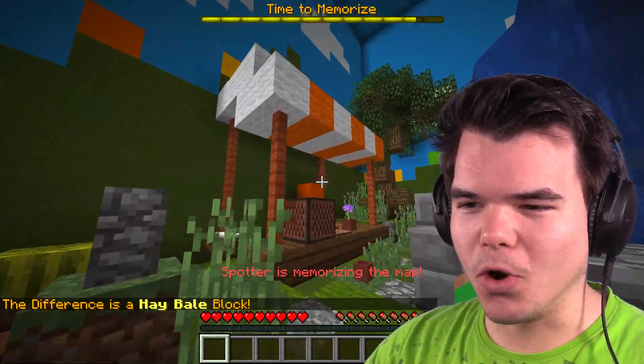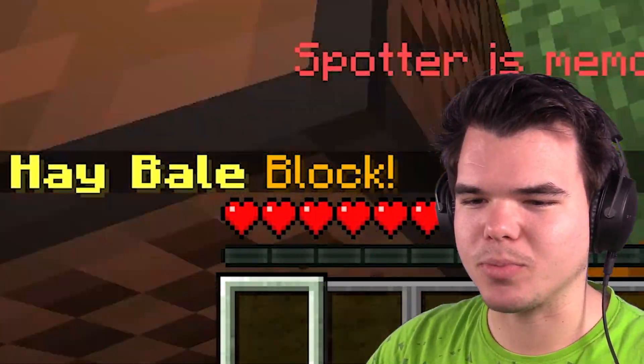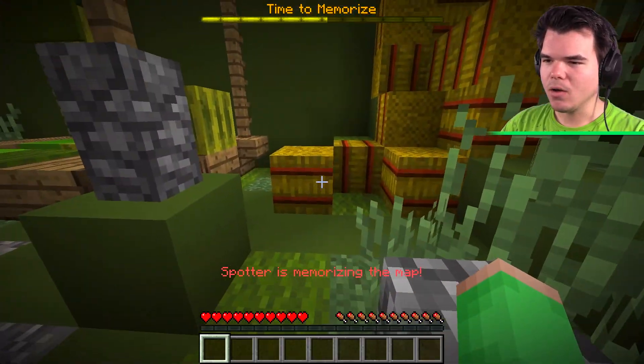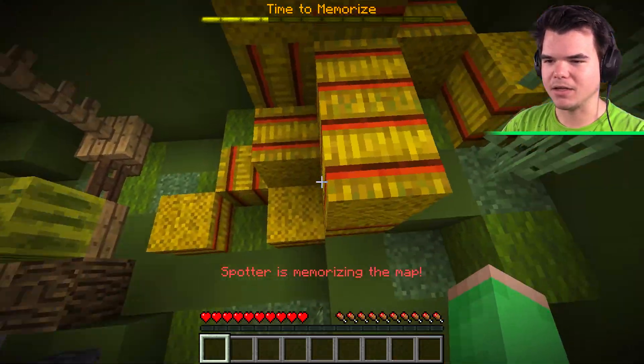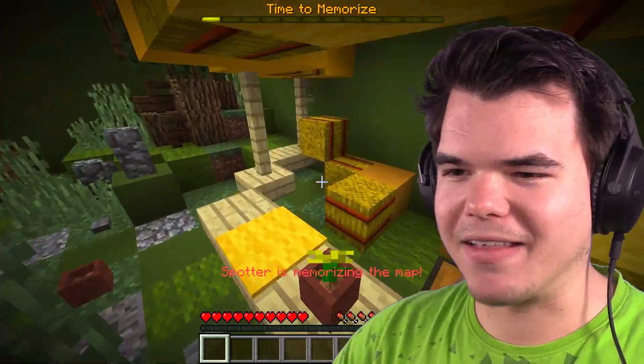So now I am in the world, and I have some time to memorize this world. A block is a hay bale block. You're looking around and nothing has changed yet, you're just memorizing. One, two, three, four, five, six, seven. And you know that it's a hay block. Eleven, twelve. Okay wait, I need to - so twelve on this side. You've got limited time, Jelly. Oh my God, this is so hard. Plus three there. And there we go, so now I need to find the difference?